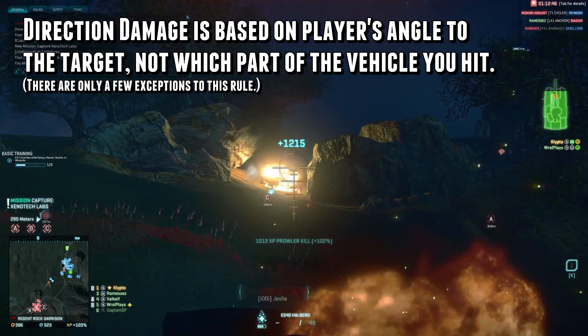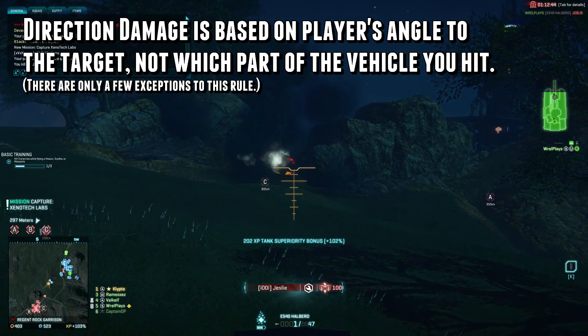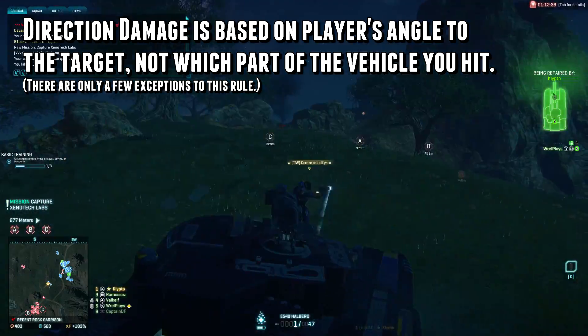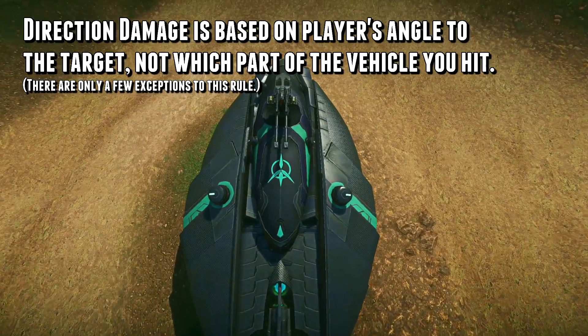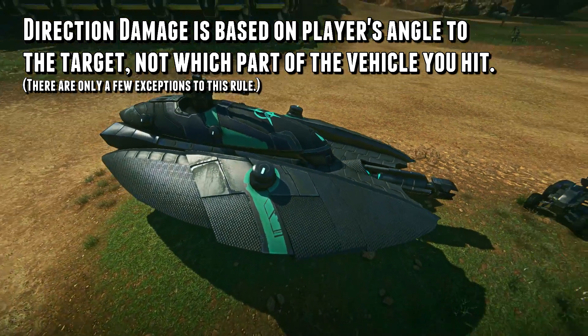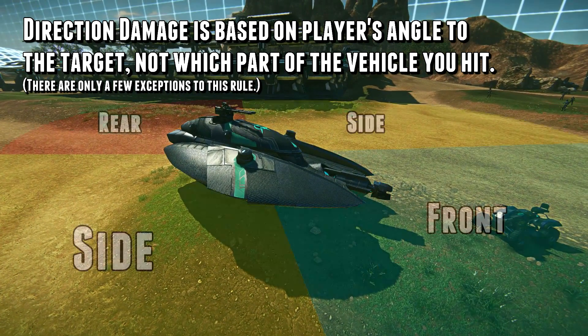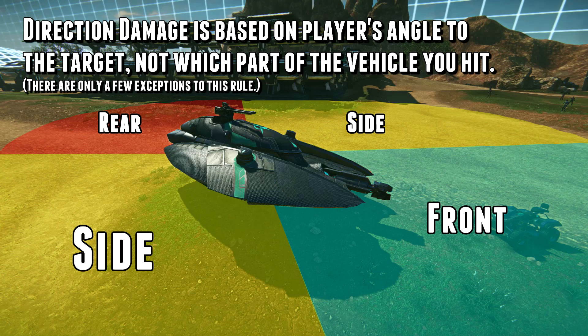In short, directional damage in Planetside 2 is based on the attacker's position from their target, not where the projectile actually lands. Imagine a 90 degree triangle emanating from the very center of the vehicle in every direction. Where you are standing in relation to those triangles is what area of the vehicle you're going to damage.